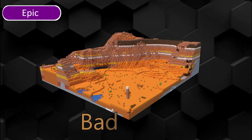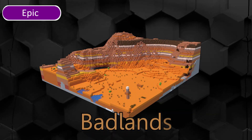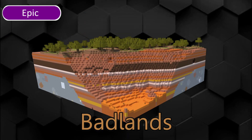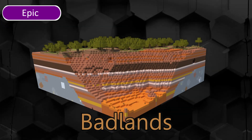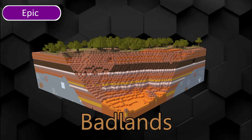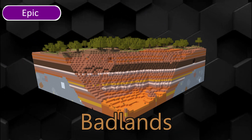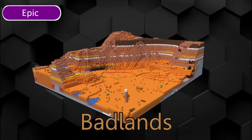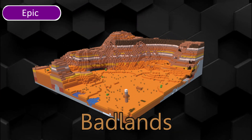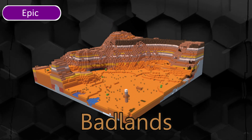Badlands, Badlands Plateau, Badlands Plateau M and Wooded Plateau are rare biomes and the only biomes where terracotta can be found. They have an increased rate of gold ore. Mineshafts can spawn at the surface. No passive mobs spawn here. It is the hottest biome with a temperature of 2.0, so the grass is brown and the water is a vibrant blue. It is very difficult to survive here.